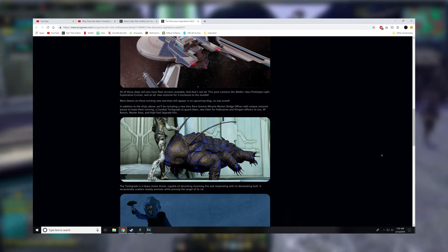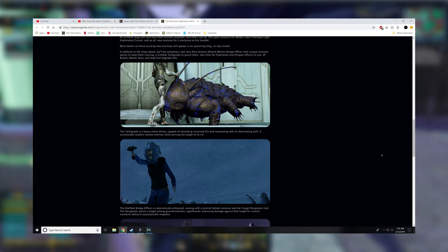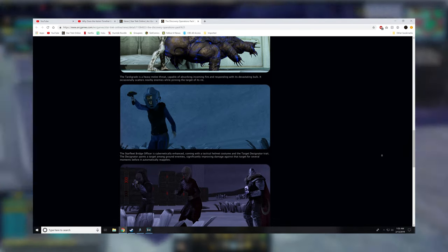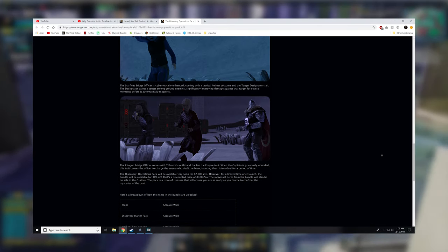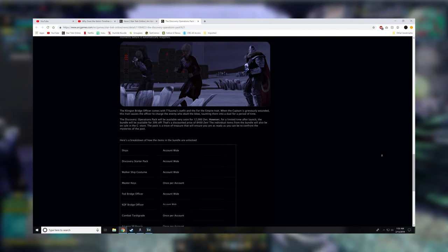Not a lot. We get a ship costume with no estimated value, 10 master keys valued at $12.50, a bop for each faction worth $5.50, and a combat pet that is a one-time unlock for one character. Two XP boosts, five upgrades, three costumes worth an estimated $16.50, and some titles.